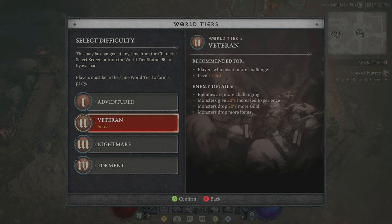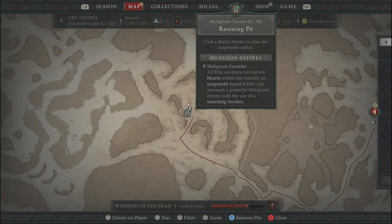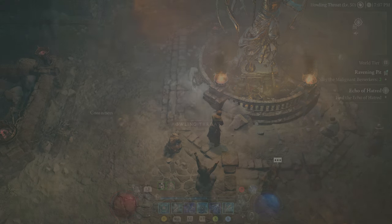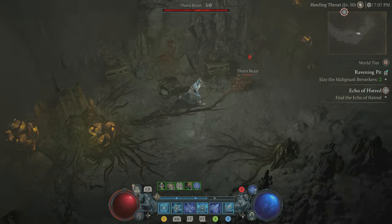Let's start the guide. The first thing you need to do is finish the Season 1 Season of the Malignant quest campaign. For the next step you can be on any world tier - it doesn't matter - but you need to farm the Brutal, Vicious, and Devious Malignant Invokers by farming the Malignant Tunnels. The rest of the materials for any of these invokers you need to farm from Hell Tides or Nightmare Dungeons. Once you have all the materials together, go ahead and craft the Invoker of Vershawn.